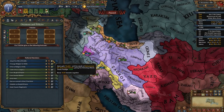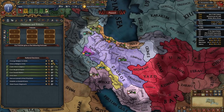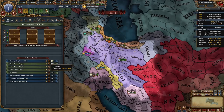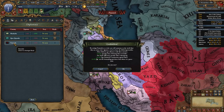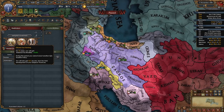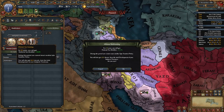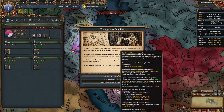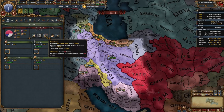First we're going to take the Adopt the Title of Khalifa decision and the Enforce Religious Unity decision. We're not going to change your religion to Shiite. Next we're going to rival only the Timurids for now and we are going to be taking the Efficient Tax Farming taxation policy. After that we're going to summon the diet — you can pick whichever agenda is best for you — and we're going to seize land.